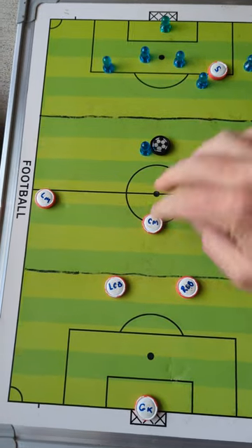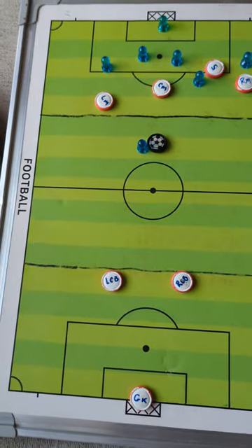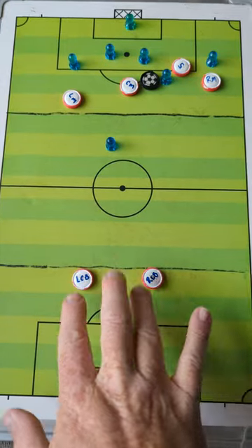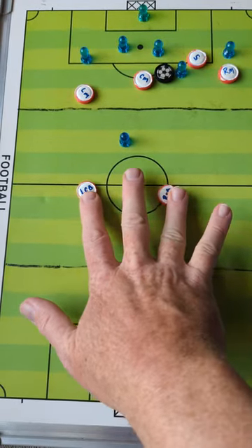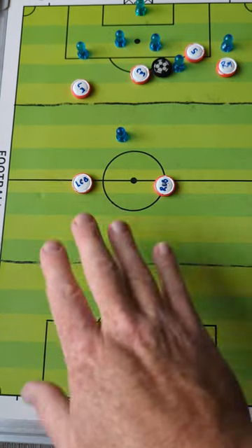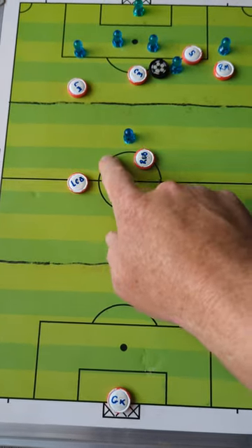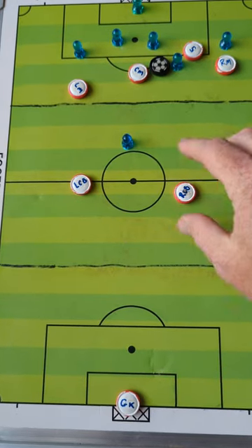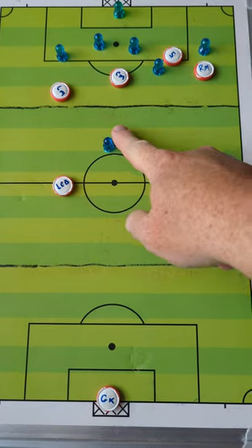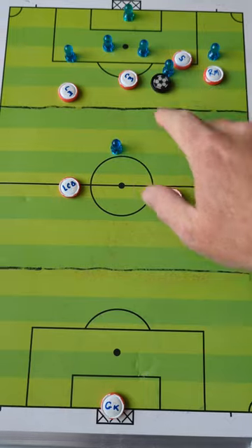So if our striker and mid and right and left midfielder are up here, we can't be defending back at our build-out line. We really need to push up to the midfield line — we can't go further than that. What we don't want is to leave their striker unmarked in space, so that if we give up the ball, it's an easy pass and they get to take us on. We want to deny this player an easy ball.